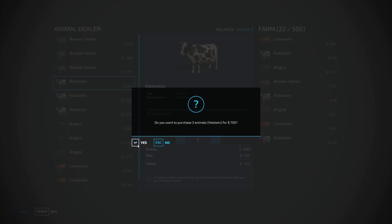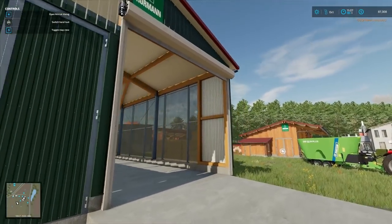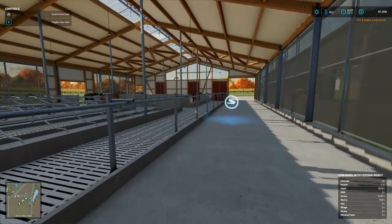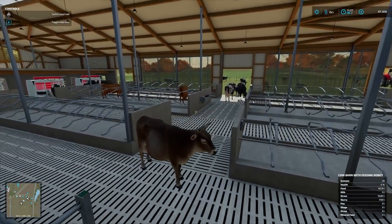Let's get three more — we'll make it an even 25. But this thing right here can hold up to 500 moo cows. This is a modded version — in the base game you can only put 80 at the tippy top. But we're going for the gusto, am I right, Bessie?